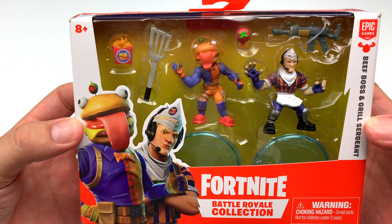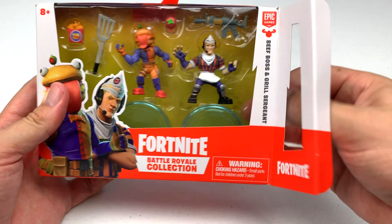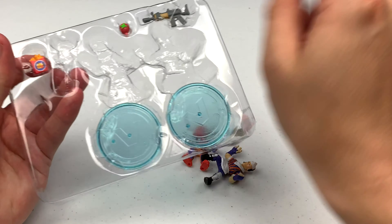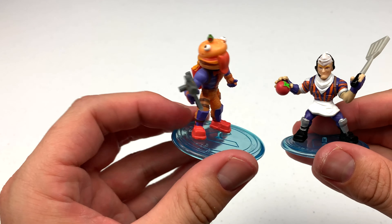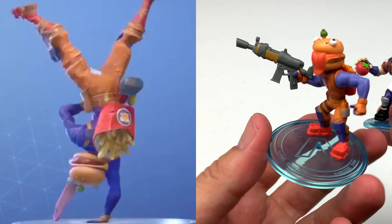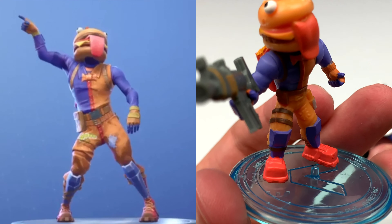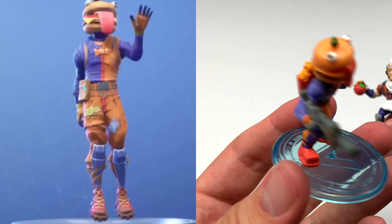Next up, we have the Beef Boss and the Grill Sergeant. They're making me hungry just looking at them, so let's take a look. Here's our Beef Boss and Grill Sergeant. Beef Boss is looking tasty with a burger for a head, a giant tongue hanging out, and a french fry backpack. He has a machine gun, and just take a look at those big boxy feet. He looks like a fast food mascot, that's for sure.